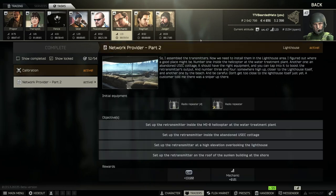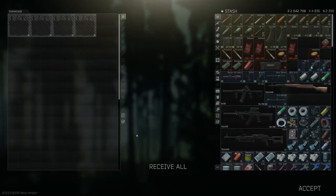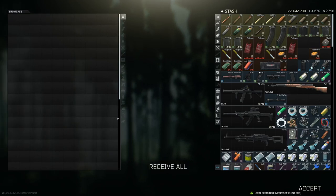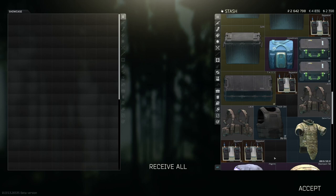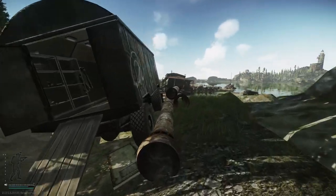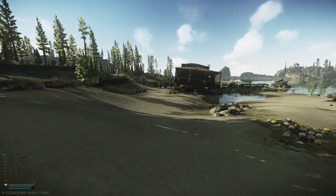Hi and welcome to Network Provider Part 2. This time we're going to be placing some radio repeaters across the lighthouse area. I did place them in my safe container because otherwise you have to craft them, and since the COVDM wireless signal transmitter is not that inexpensive, it's better to do it like that.